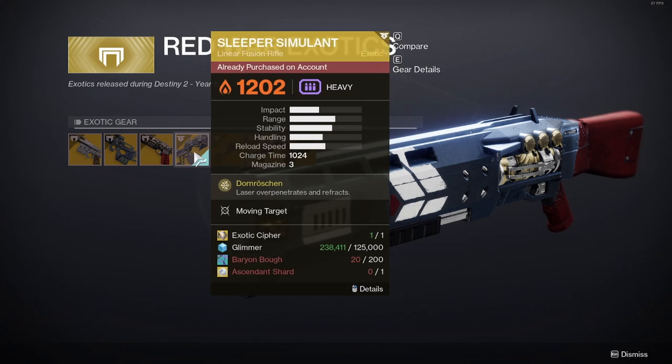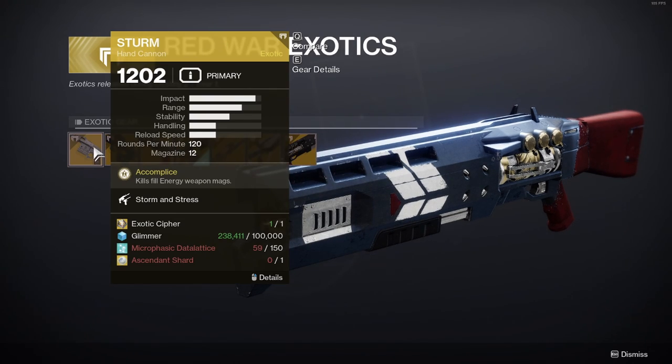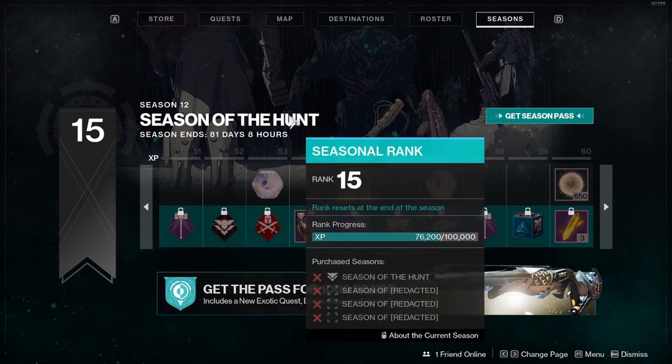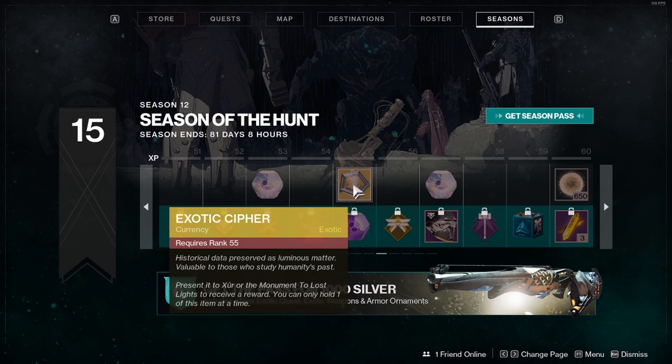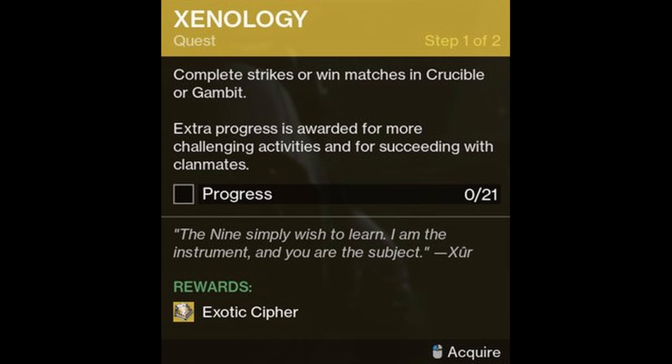To get any of these exotics you need one Exotic Cipher. There are two ways to get Exotic Ciphers. One way is from the season pass — you don't need to buy the season pass, but it requires you to be ranked 55. A second way is from Xur, who has a quest available each week. Once you complete the quest, the reward is an Exotic Cipher.